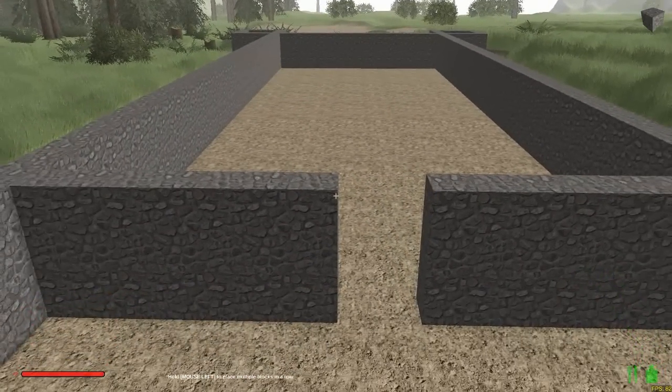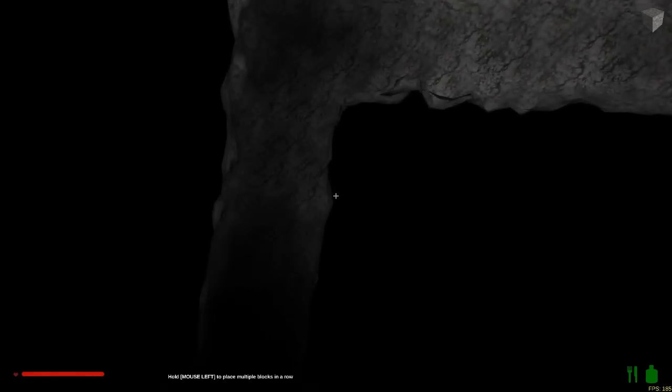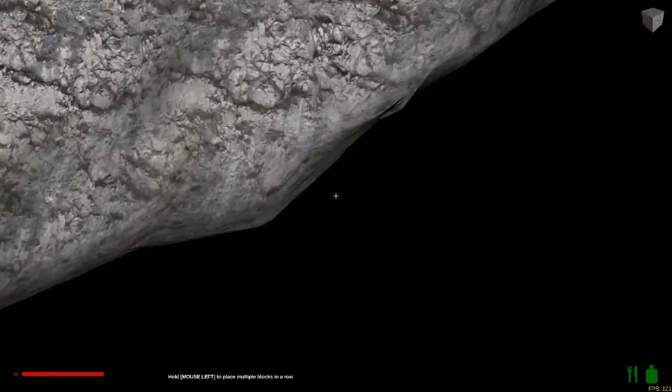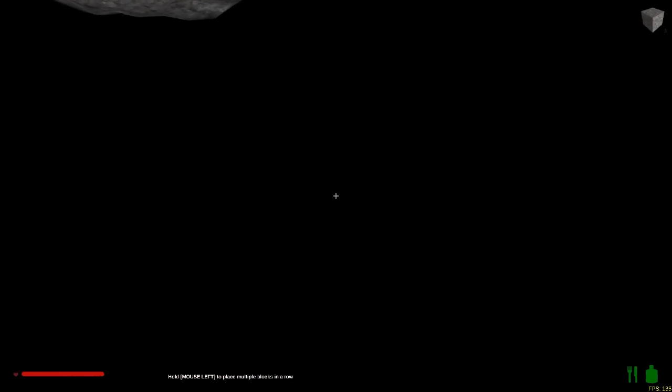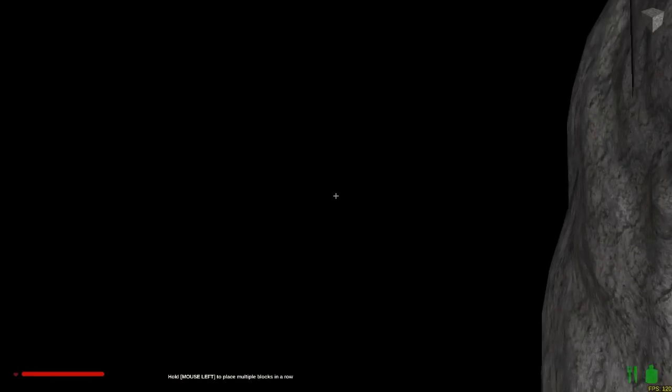One thing you can do is go to basically hell as they call it — you just literally go straight down and you can see all the mines and it's pitch black. You can keep going down, eventually you can turn the light on. There's a tunnel, and another tunnel, and you just keep going straight down. Here's another massive cave — the caves go down far guys.